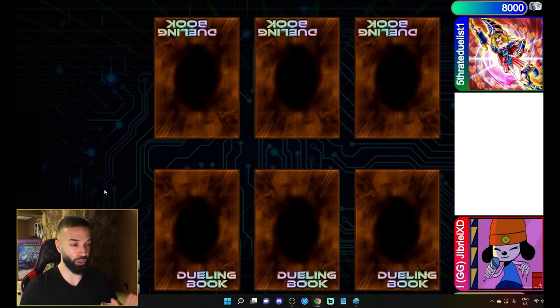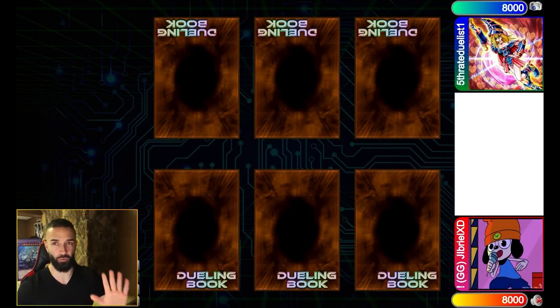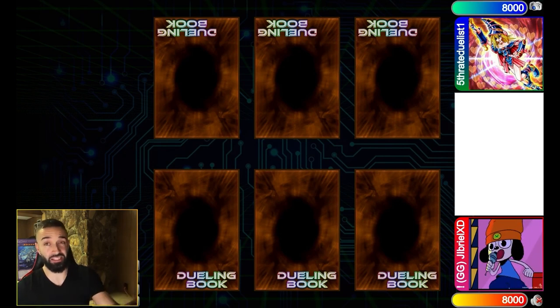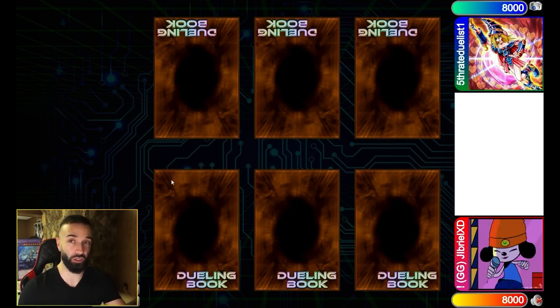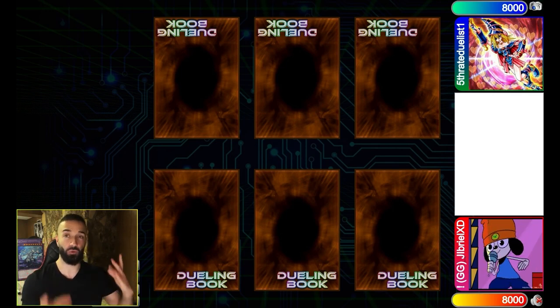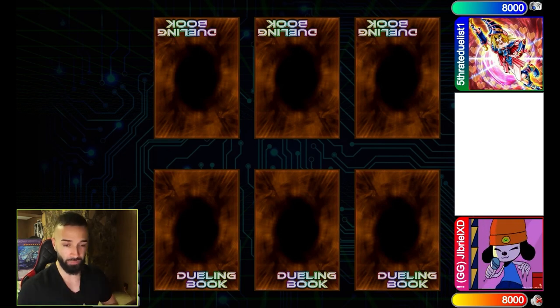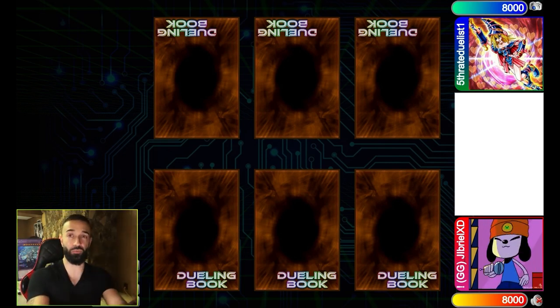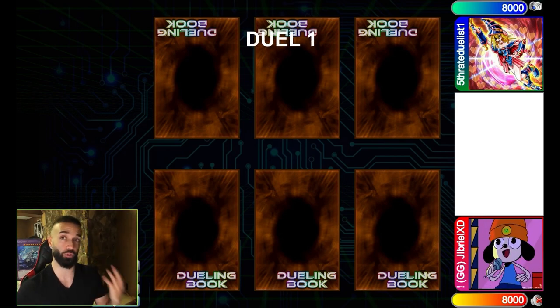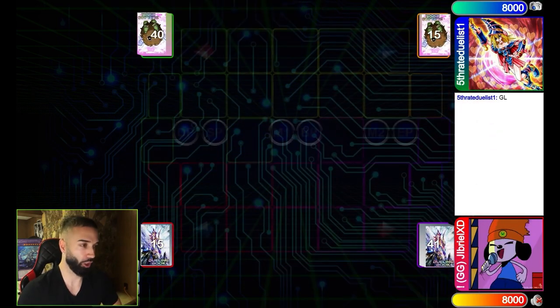This video is gonna blow your mind with just how broken Draco Slayers really are. Before we get into it, I want to give a massive shoutout to Jib — Jib created the Draco Slayer spreadsheet which has 43 different combos. If you want access to it, it'll be in the description on my website. I gain zero dollars from it — it all goes to Jib, Reel, and Lundrid who created the spreadsheet. Also check out Jib's Twitch.